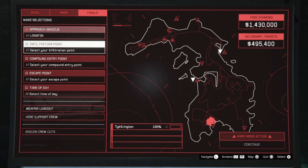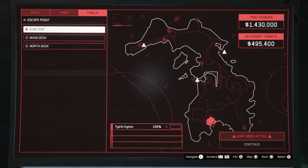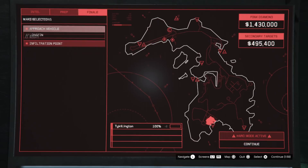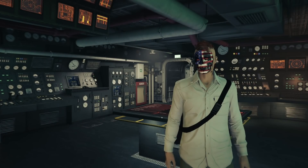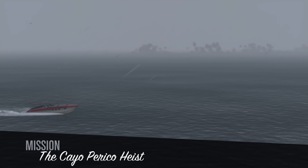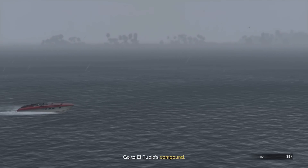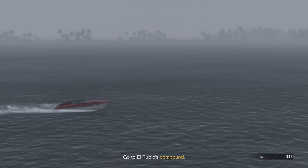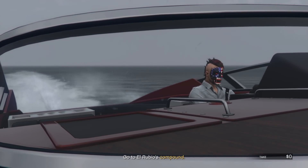Longfin is the meta approach vehicle. Infiltration point on this one is the main dock. The secondary loot was not that good — I only had one cocoa, but I did have a painting in the office, so I went with that route. Use the aggressor weapon loadout kit. I still put the suppressors on even though you don't need to — I just don't like to chance it because it's not a consistent thing.